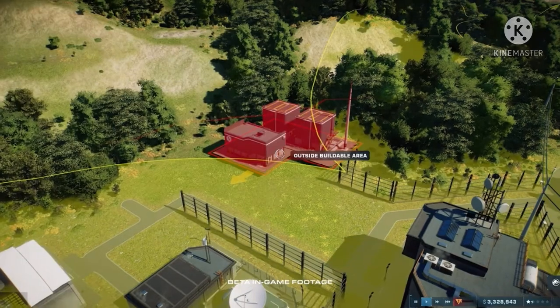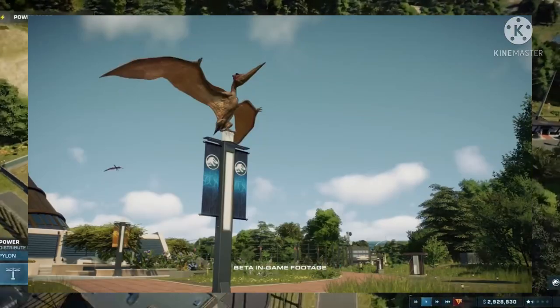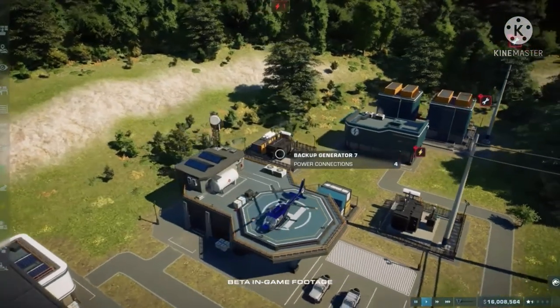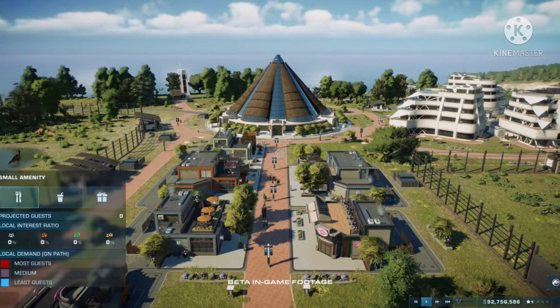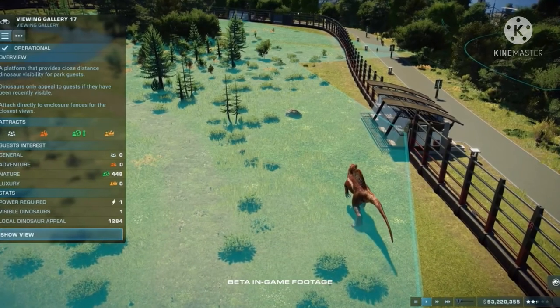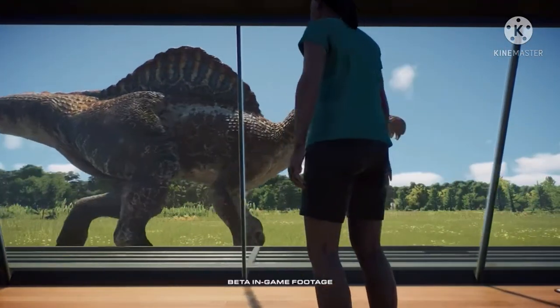We see Pteranodons breaking out — we don't get to see them attack anybody unfortunately, but we see one Pteranodon fly and land on top of one of the Jurassic Park signs. It looks really good as it roars and flies off into the air, probably going to kill someone — we'll find out when we play the game.